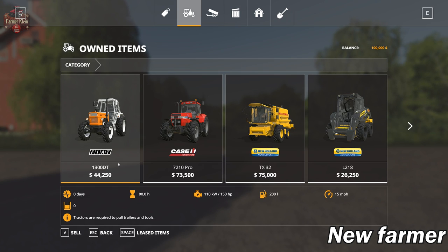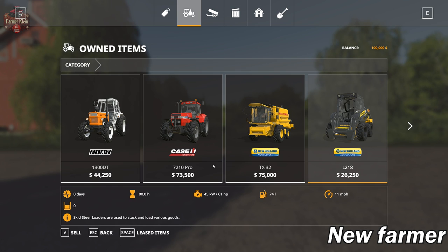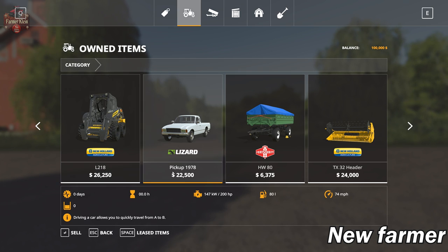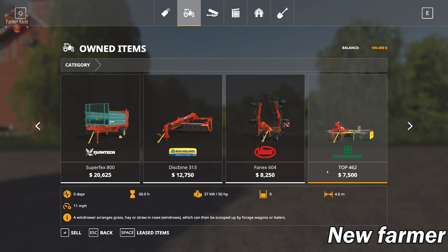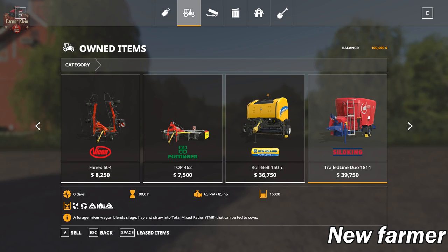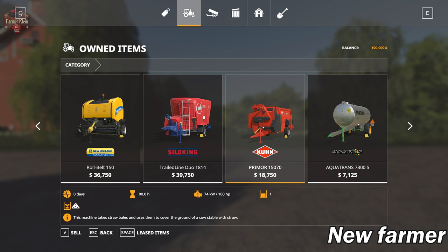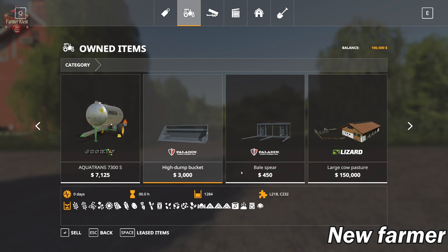We start with the Fiat 1300DT and Case 7210 Pro tractors ranging from 150 to 170 horsepower. We have a small New Holland TX32 Harvester with a 4-meter grain header, a skid steer, a pickup truck and HW80 trailer, the Amazon Cedar Polymag cultivator, the Salford plow, a Kuhn 3-point hitch sprayer, a small Farmtech manure spreader, a discbine mower, Van Nex tedder, a small single-row Pottinger wind rower, the New Holland round baler, a TMR mixer, a straw/bale shredder, and a water trailer. The skid steer comes with a high dump bucket and a bale spike.